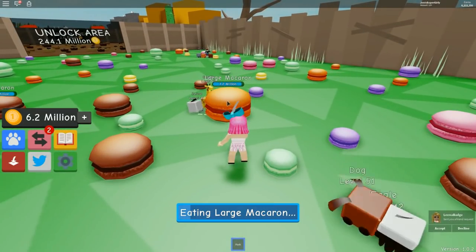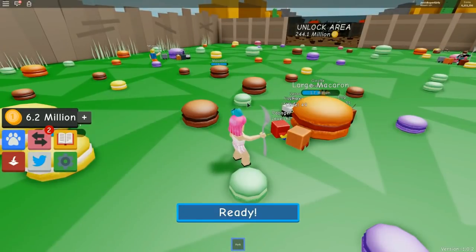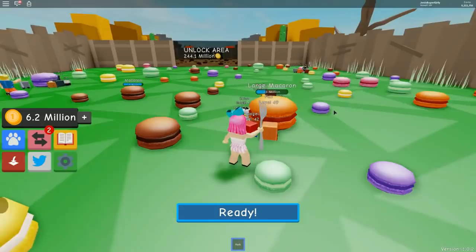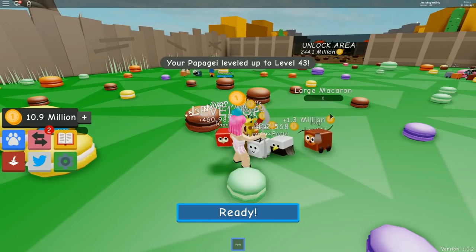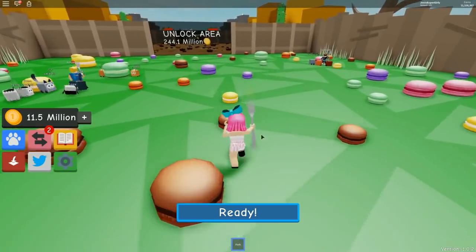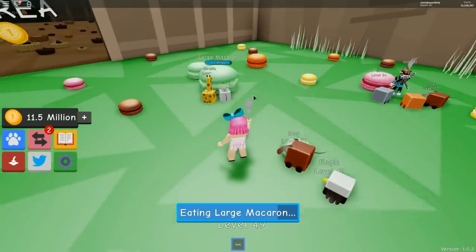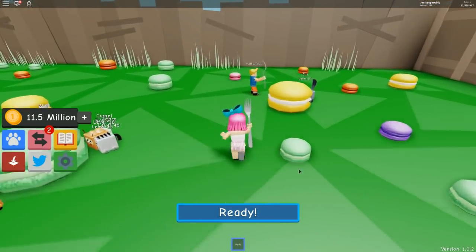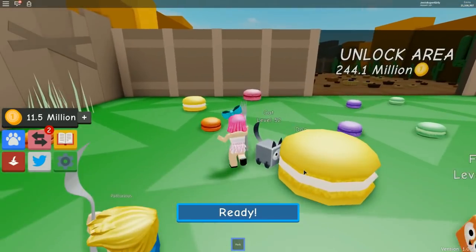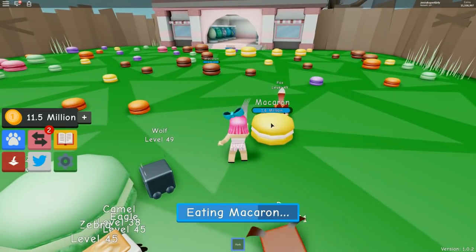Let's keep buying the 19 million eggs until we have a good team — get rid of all common pets and go all rare. The cat eats macaroons so much quicker — it's making a huge difference on my team! I'll put all the other pets on one muffin and let the cat eat one by itself. Look at him eating the macaroon all on his own — I'm so proud of you, you're such a good cat!